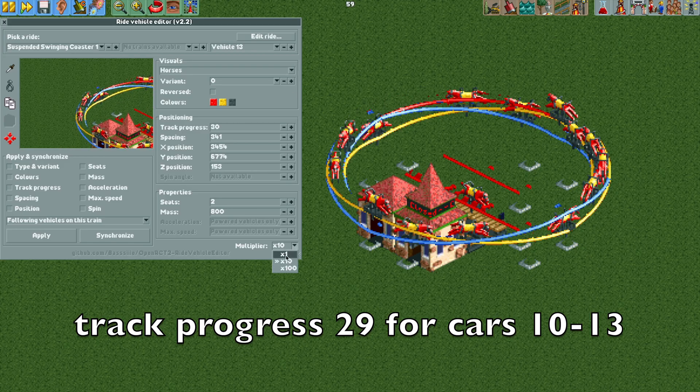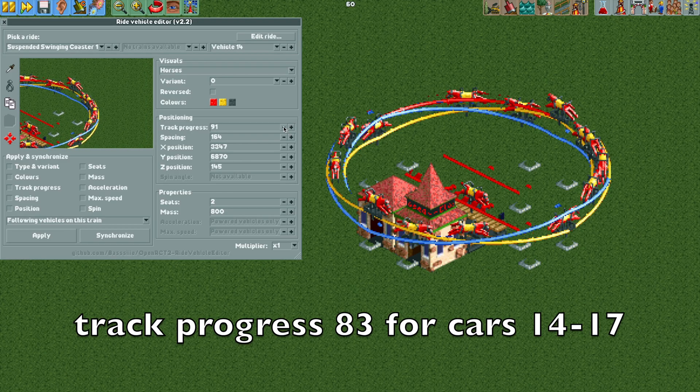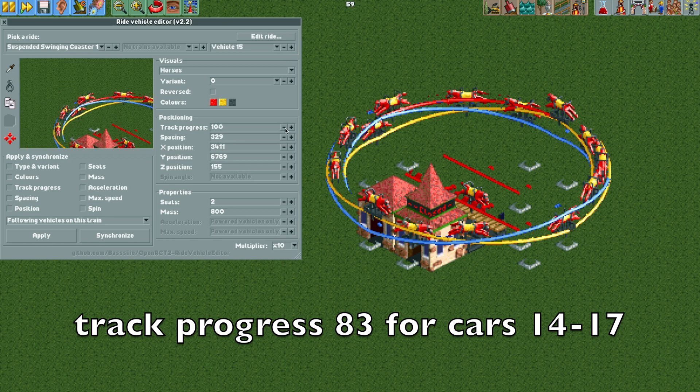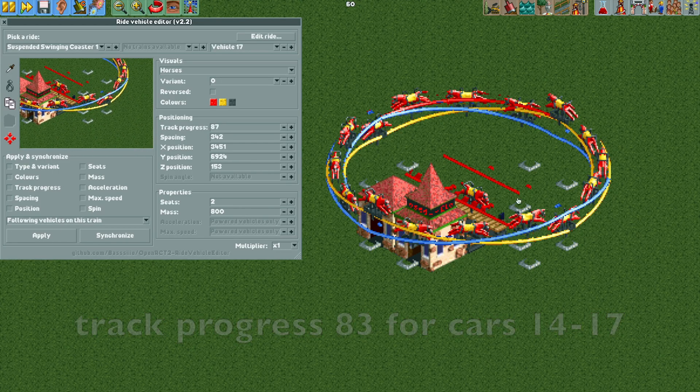Move vehicles 11, 12, and 13 to track progress 29. Now moving on to vehicle 14, these ones go to track progress 83. I also made a mistake in this video and moved them to 87, but they need to be at 83. Move them accordingly and once they're in place all the vehicles will look pretty good.